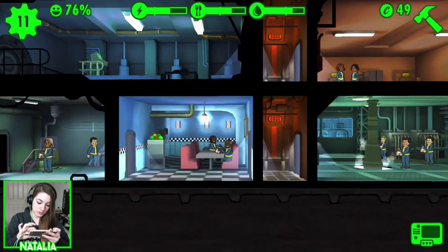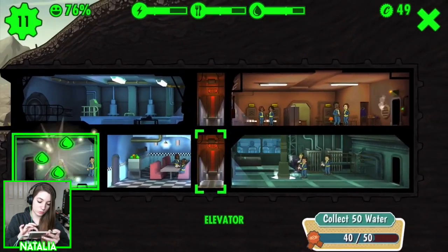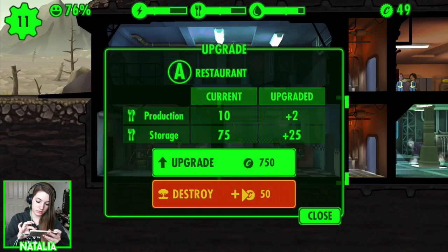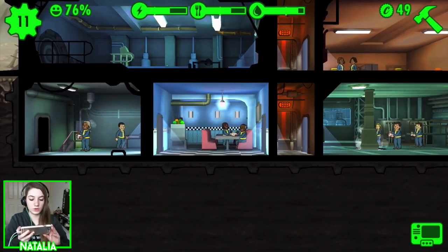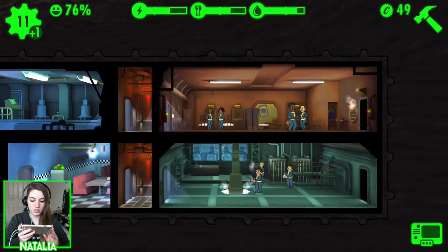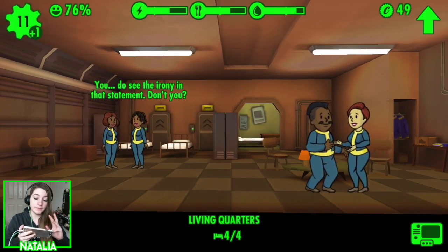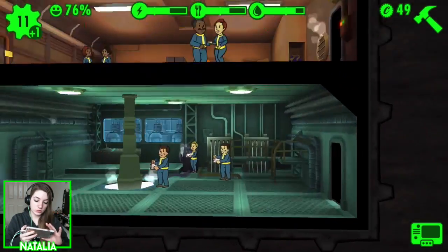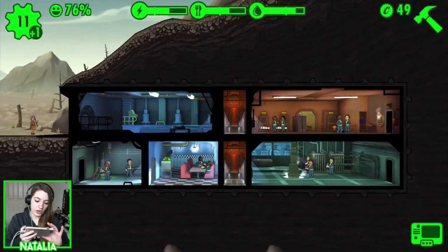I already upgraded the kitchen, so what I'll need to do is move the water thing under there — otherwise it would be such a waste of caps. I'm really happy with all of our supplies at the moment. One thing I really love about this game is the graphics — the 2D and 3D mixture. The characters are all in 2D, but the rooms you can look at from different angles and it's kind of 3D. I think it really adds to the game.